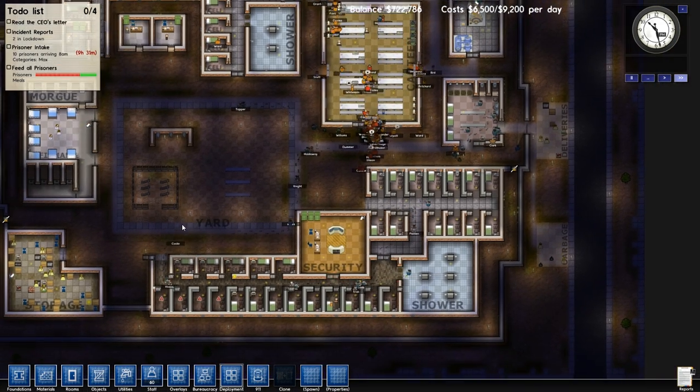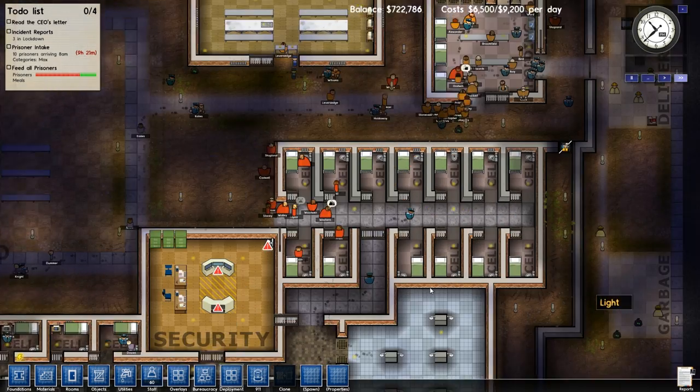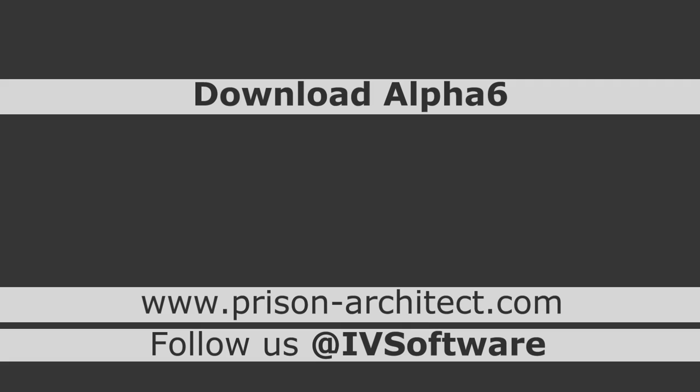That is pretty much all of our new features for alpha 6 - I'm looking forward to having a play with this and I'm sure everyone else out there is too. If you haven't already, please visit www.prison-architect.com and get involved in the alpha. This is alpha 6 - we're planning on doing about one a month, but don't hold us to that. We hope you really enjoy playing this alpha and we're looking forward to hearing all your comments.